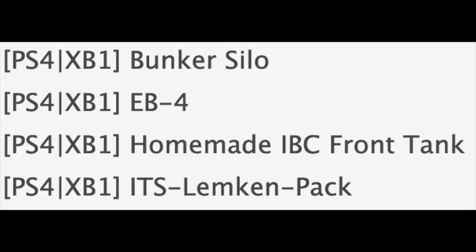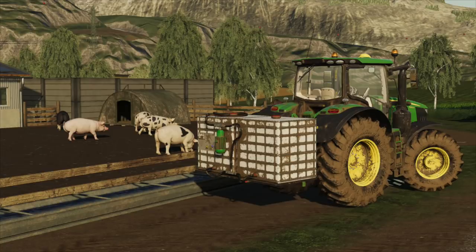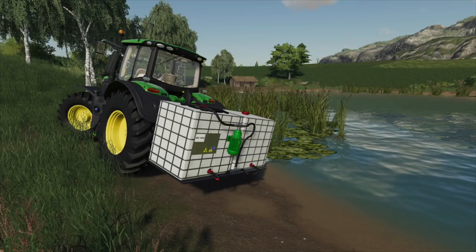We also have the Homemade IBC Front Tank, released for console today — all mods released on console today were also released on PC. The Homemade IBC Front Tank has a 2000-liter capacity, looks a little bit better than the one we had in Farming Simulator 17. You will need a three-point hitch to move this.